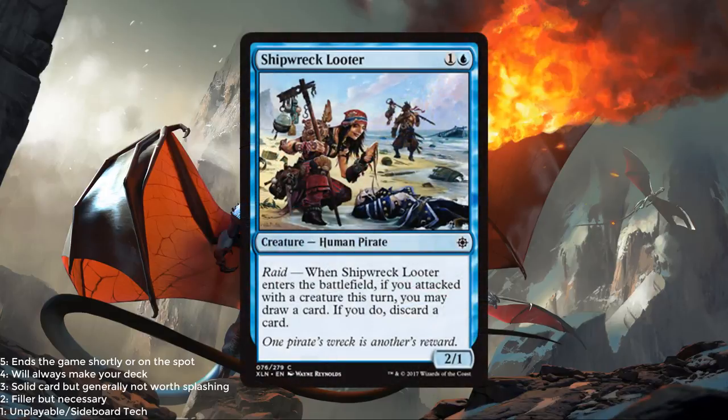Shipwreck Looter — 1 blue and 1, a 2/1. Raid — when it enters the battlefield, if you attacked with a creature this turn, you may draw a card; if you do, discard a card. Similar to the previous creature, it's fine filler as a 2/1 for 2, and then added upside if you've attacked with a creature. Maybe a 2 or a 2.5 for Shipwreck Looter.